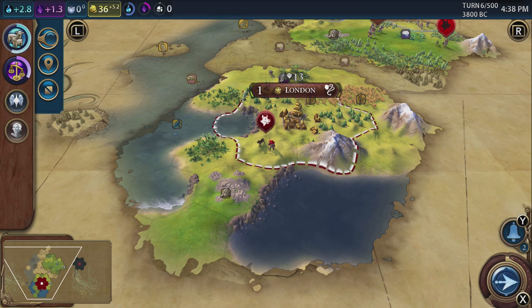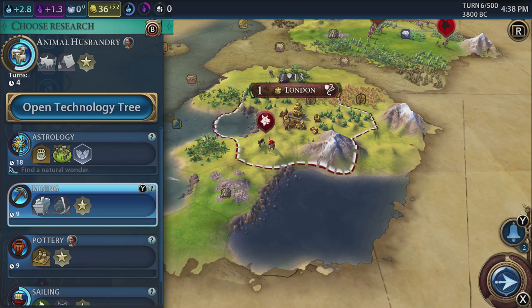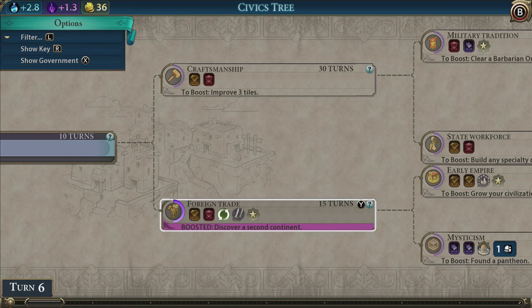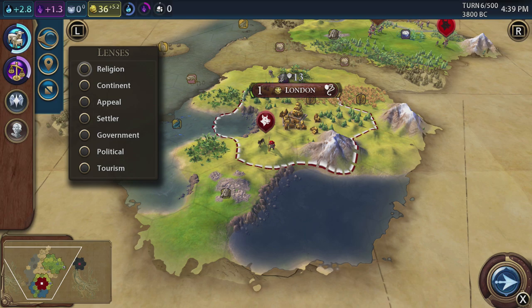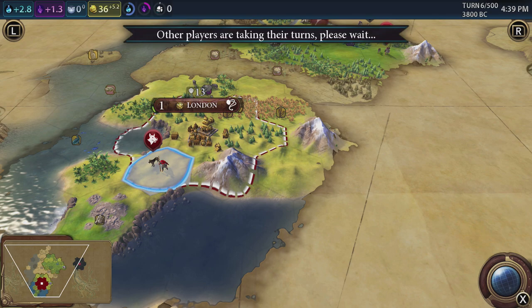The boosts, if you don't know — press the left bumper and open the menu. Let's look at our science. For astrology it says 'find a natural wonder' — that is the boost, and it boosts usually about half of that technology. Sailing says 'found a city on the coast' — as you can see, we've boosted half of that already, the little circle is half filled in. Foreign trade's boost is 'discover a second continent' — we've already boosted that one. We put the lens on and there's the other continent — that little red blob. Fantastic. I'm so looking forward to playing this game in bed — taking this away on holiday.